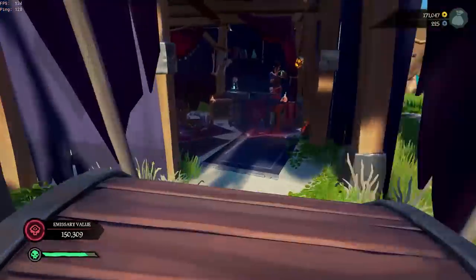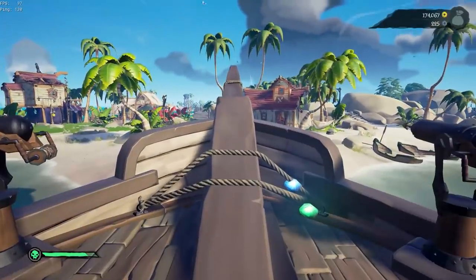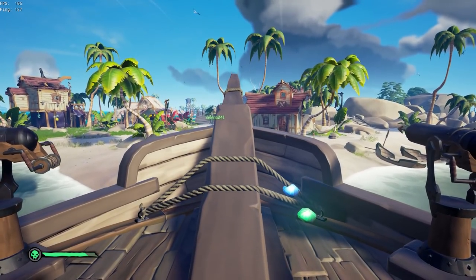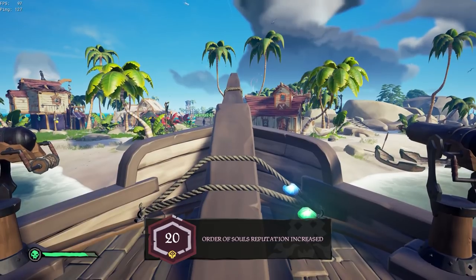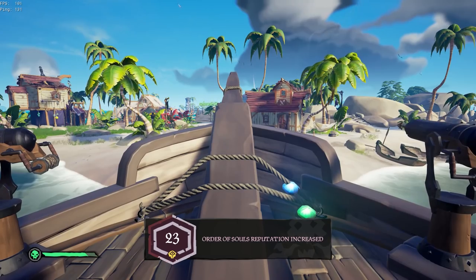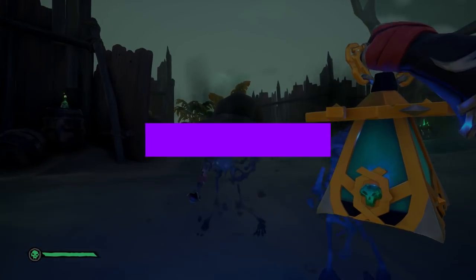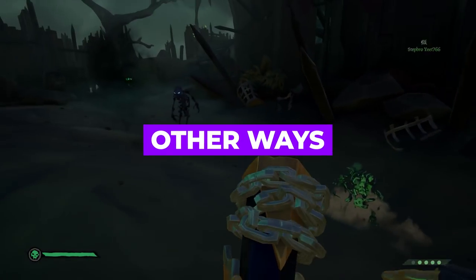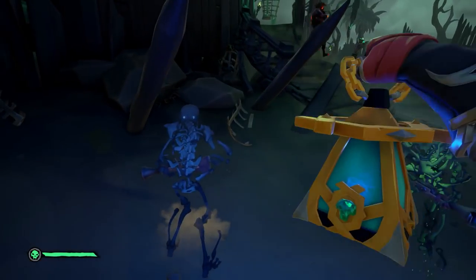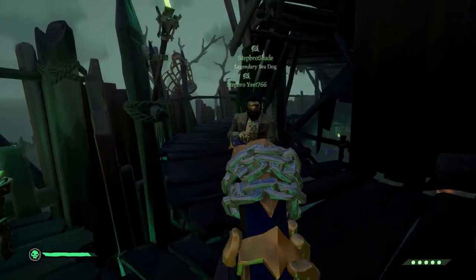Five levels in roughly an hour — it's not the greatest considering how low a level we are and the XP required, but overall it's not terrible. I would definitely recommend doing the ghost voyages with a grade five emissary, as that is a sure way to level up faster. There are other options like Fort of the Damned, which gives about five stronghold skulls plus loads of gems you can sell to Order of Souls.